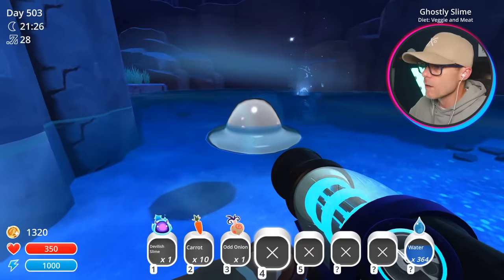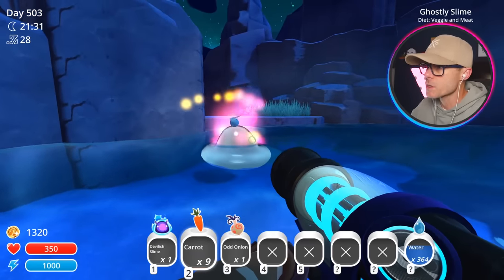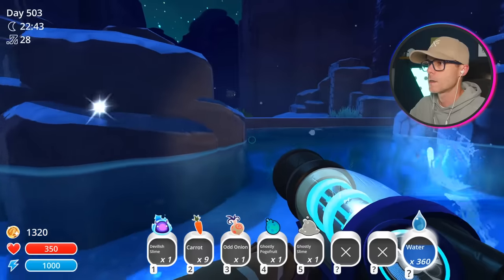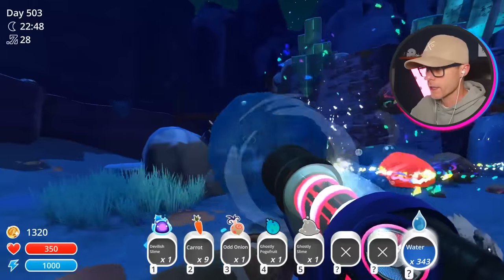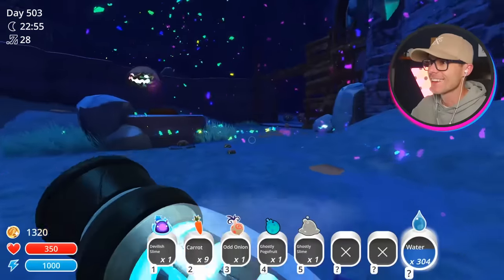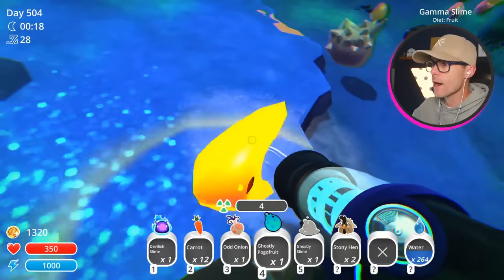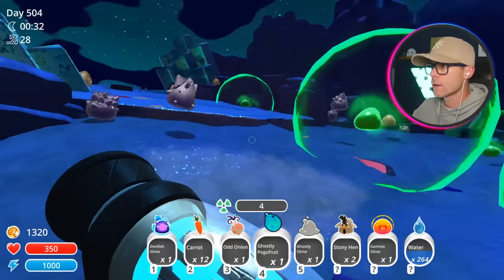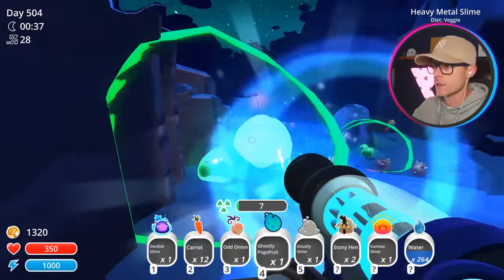Ghostly slime — you eat veggies and meat. Give us one of your plorts. What is that? Ghostly pogo fruit — what does that thing do? Whoa, that's a lot of tar. I've got a lot of water, that's fine. I'm gonna take them all out. Yes, that is so much fun! Look at that — finally got one. They're so rare. I was actually just over here hanging out for a while, pushing slimes into the sea so that some more would spawn. That's a neat little trick you can do. I saw two gold slimes to like one of these gamma slimes — that's how rare they are.